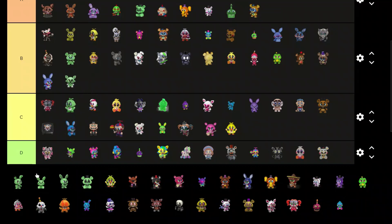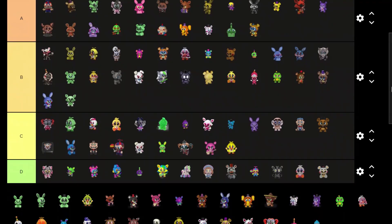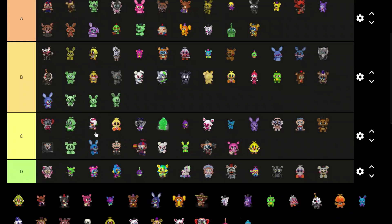Phantom Mango looks pretty good, B tier. This Spring Trap is just so good — that color scheme is perfect, a little bit of green, it looks way too good. Toy Phantom Toy Bonnie — B tier. B tier. And this one's C tier — he doesn't even have pupils in his eyes, it just looks horrible.